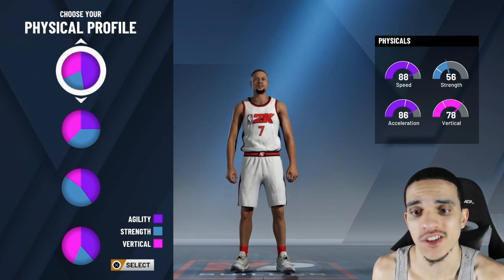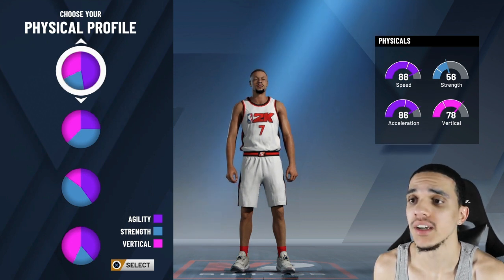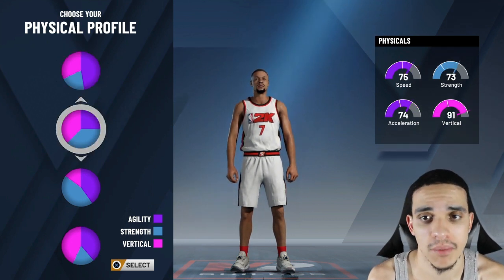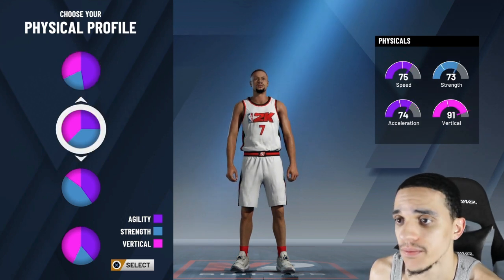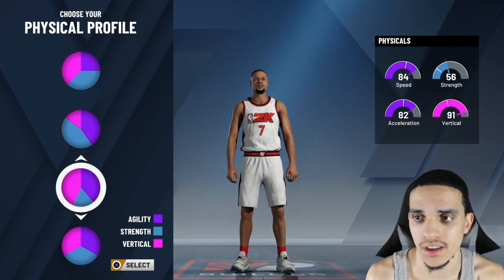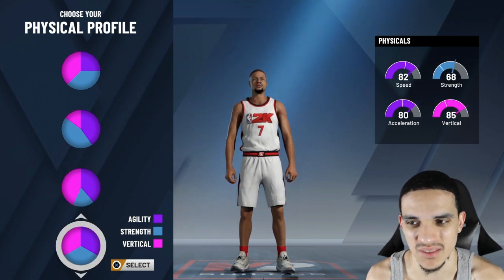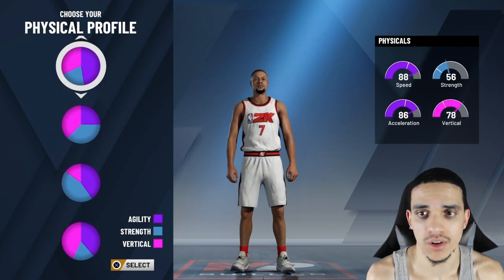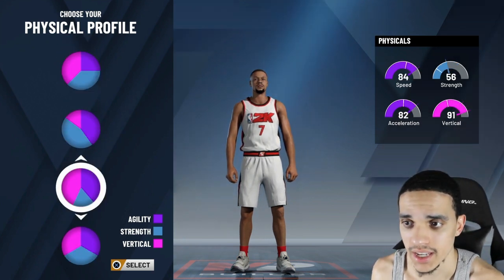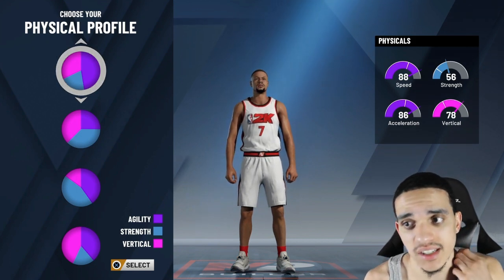I'm a point guard also. I didn't want to make this video too long and get you guys bored. I selected the highest speed for my guy. As a point guard, I don't feel like you need to worry about strength or vertical too much — you just want that speed. So I went ahead and selected the first one: 88 speed, 86 acceleration, 56 strength, 78 vertical.